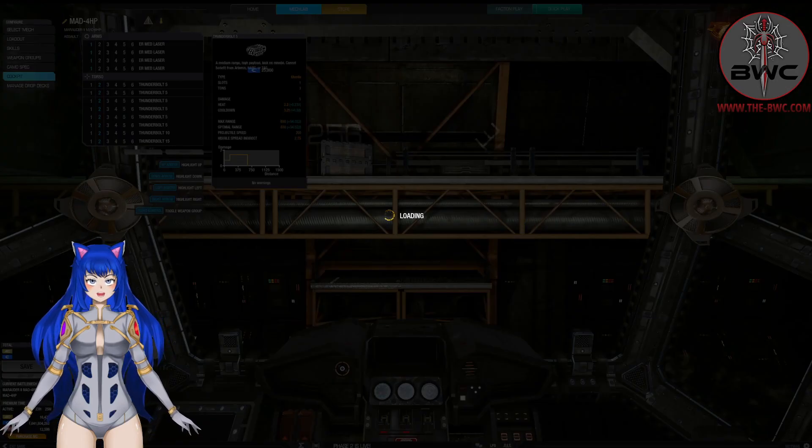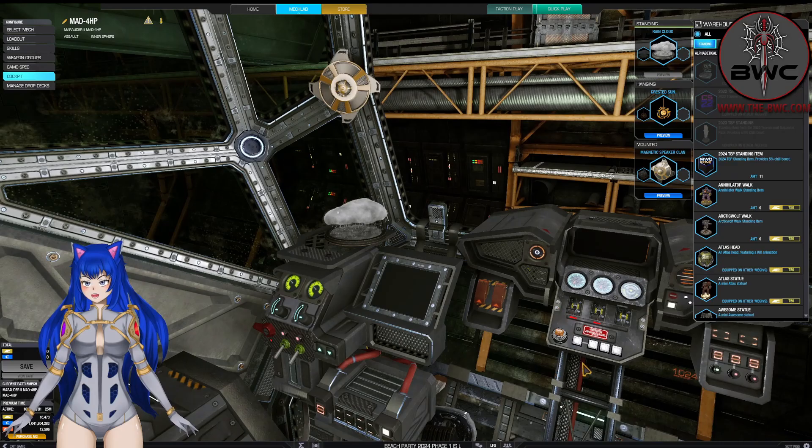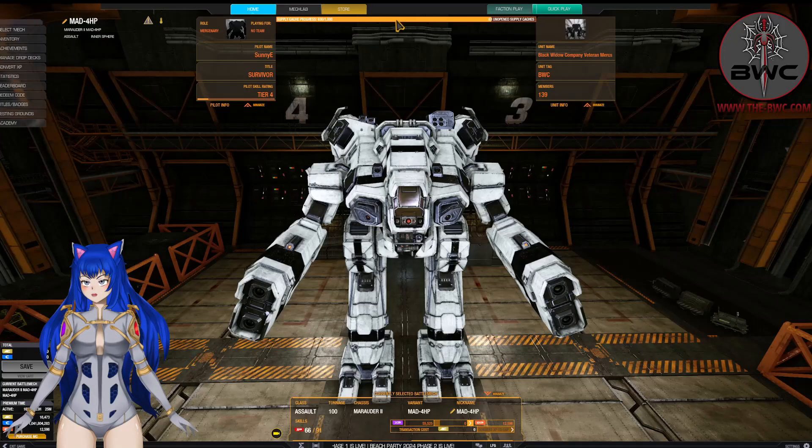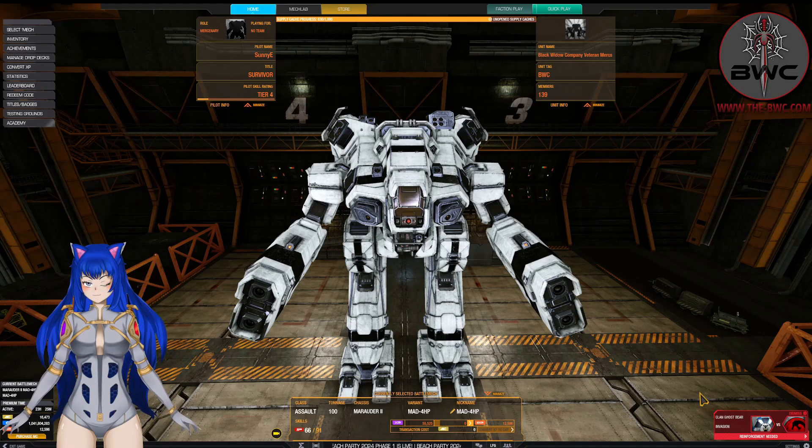In my cockpit you'll see I have that little system thing there, and there's the speaker and the little rain cloud. Anyways, this is one devastating mech, but it's so slow — it's a 48.6 kph, as they call it. It doesn't move fast. And yeah, it's an awesome mech. Try it if you have a chance.